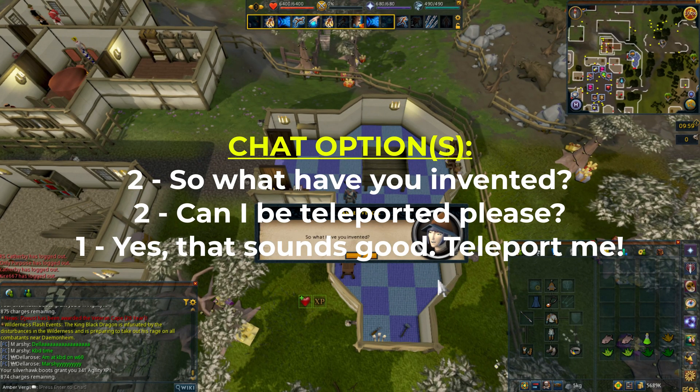Select 'So what have you invented?' then 'Can I be teleported please?' then 'Yes that sounds good, teleport me.'